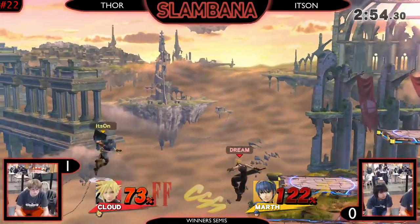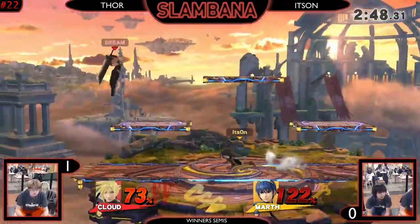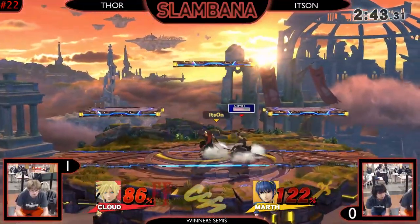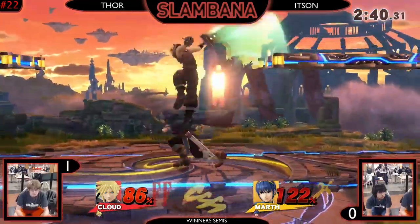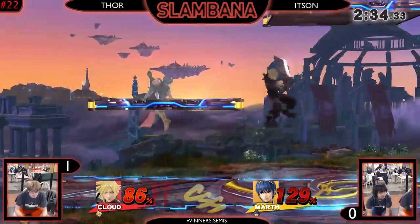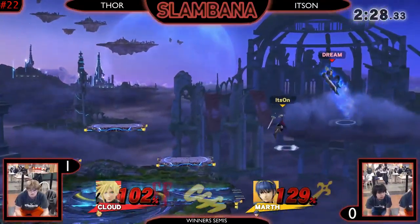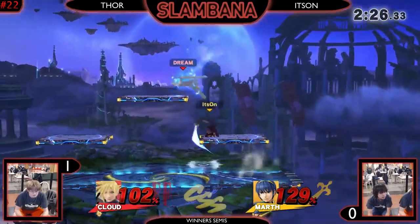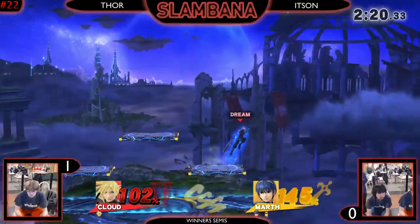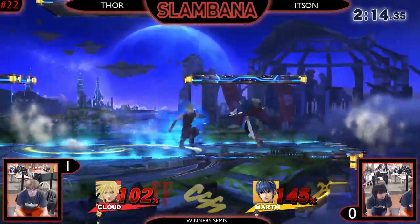Thor with his own Dancing Blade, except his gives him limit - it's actually the move that Leo, potentially the best player in the world, called the best move in the game: the regular, not cross-slash, side B. Thor with the Mewtwo King again. This set is actually interesting - Itzai has brought this back despite starting out down, kind of like the first match where Thor was down and brought it back. We can attribute this mainly to Itzai living to like 170-180 percent for style - that kind of longevity proves you really understand Cloud and how to not get hit by his powerful options.